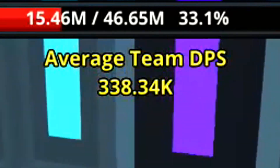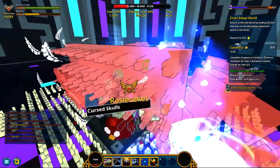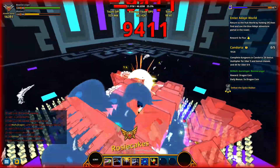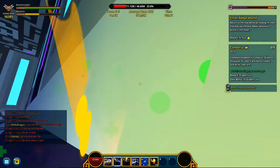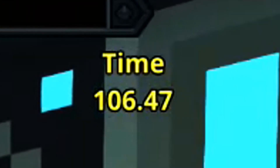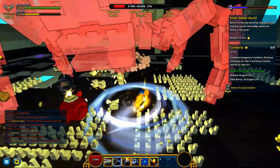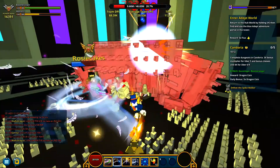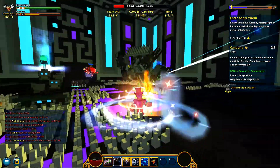For average team DPS, that's telling you how much damage on average throughout the whole fight — I guess every second it recalculates, I'm not sure exactly how often. Over to the right it just tells you how long you all have been going at it trying to kill the boss. That's it for the features.